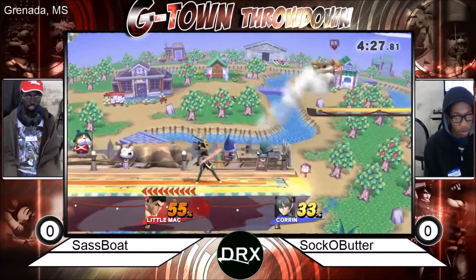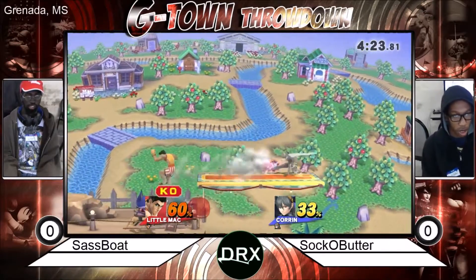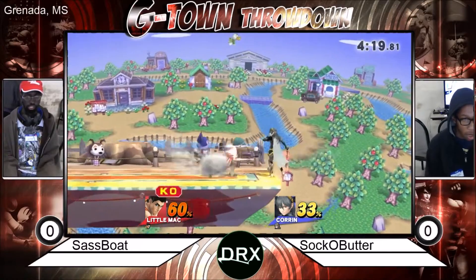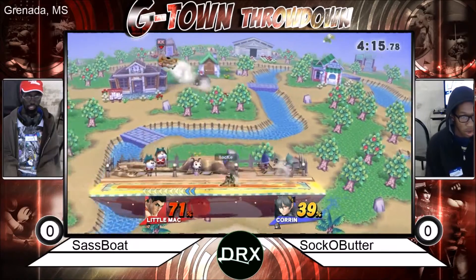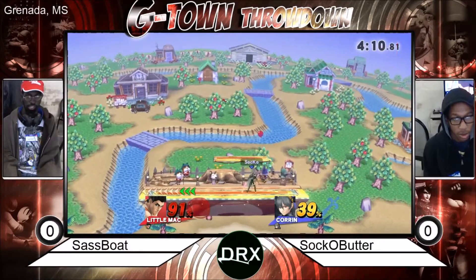He's able to fight quickly. He has good frame data on his rolls, and he does have super armor. Yeah, he has the super armor, and he has KO Punch ready — he could go for this. So Sokka Butter needs to be really careful here. He can still get hit through his shield. Nice wait there. Able to get the KO Punch out, and a very nice charged forward smash.